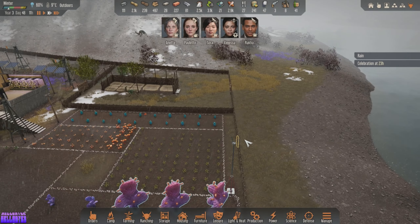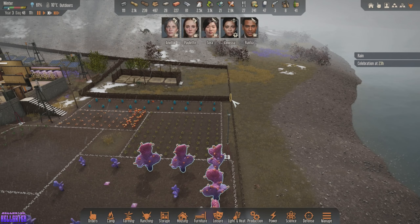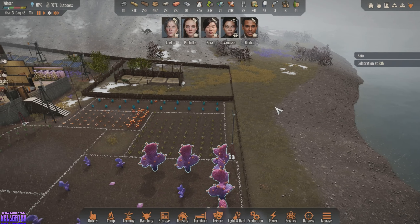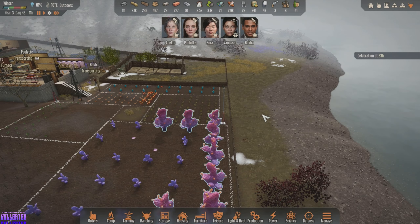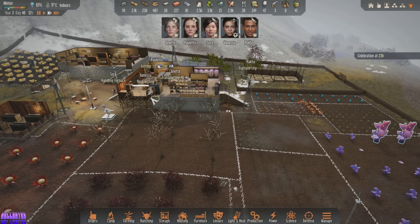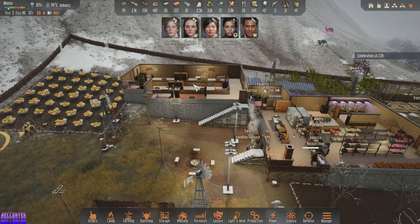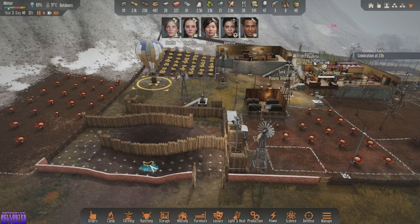Maybe I expand this out a little ways, like move this fence down this way, and then we can put in power generators over here. The only reason I'm saying that is because I would guess if they're too close to your house, they're gonna give colonists the disturbed sleep thing. I could be wrong, but that would make sense to me.